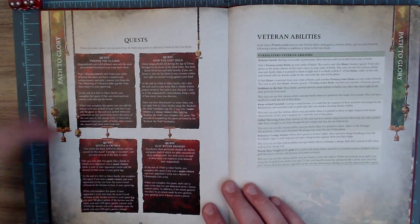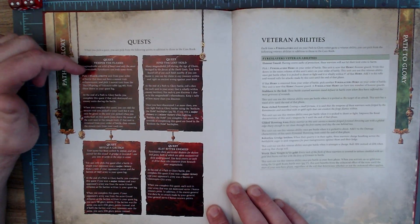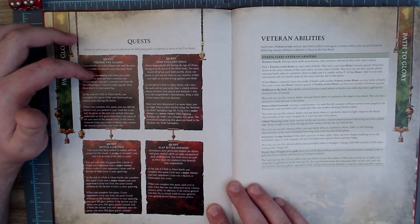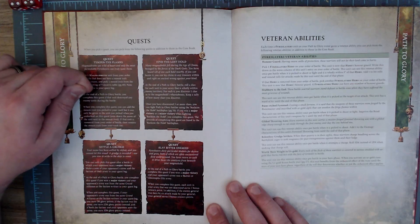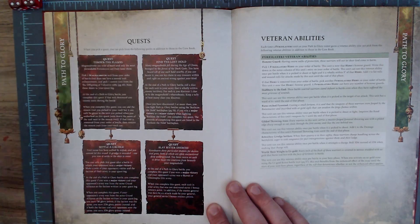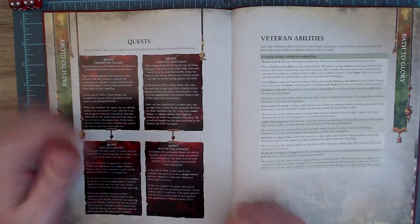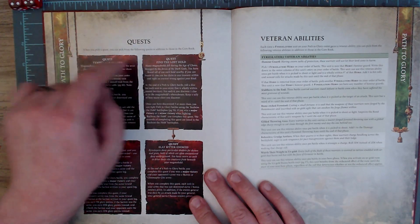The first quest is 'Temper the Flames.' Pick one Magmadroth unit from your order of battle that doesn't have a mount trait enhancement, then pick a mount trait from the Offering of Volkatrix table on page 60 and write it down. At the end of the Path to Glory battle, complete this quest if that unit destroyed any enemy units — and you earn the mount trait. Simple and clean. I like when they're straightforward like that.